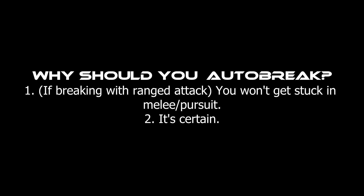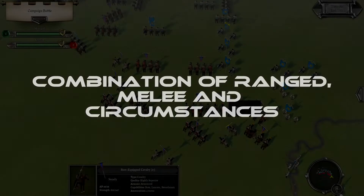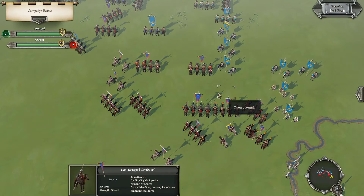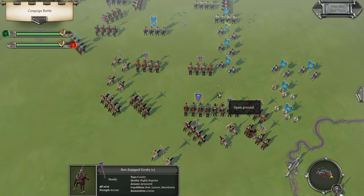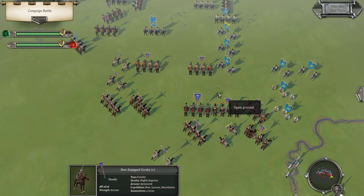Now let me show you the other version. The other version uses a combination of melee attack, ranged attack, and some special circumstances to get the unit to drop essentially three cohesion levels in one turn — from Steady to Disrupted, from Disrupted to Fragmented, and from Fragmented to Broken. The first step is the same for all three sub-versions: use ranged attack to get the unit to become disrupted.